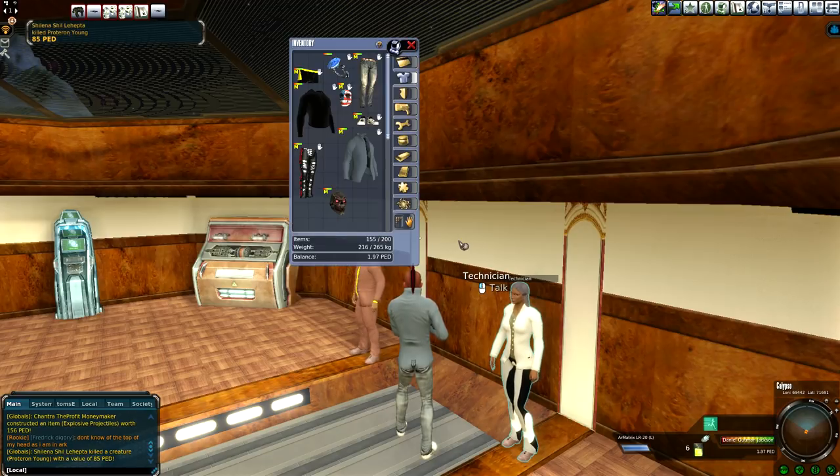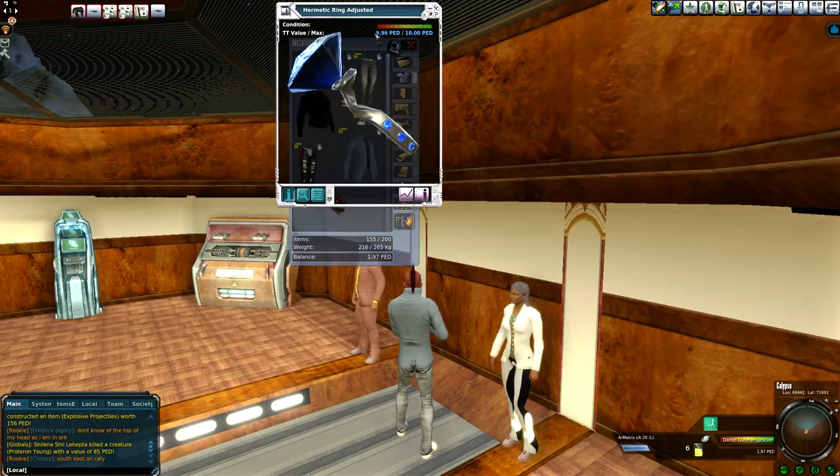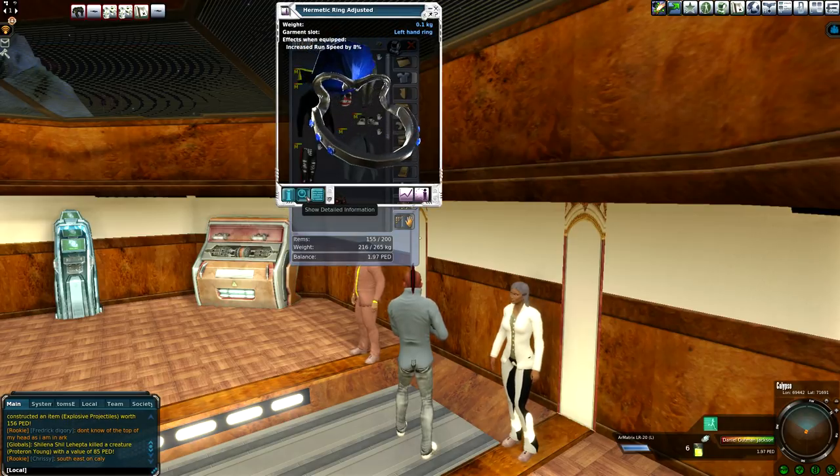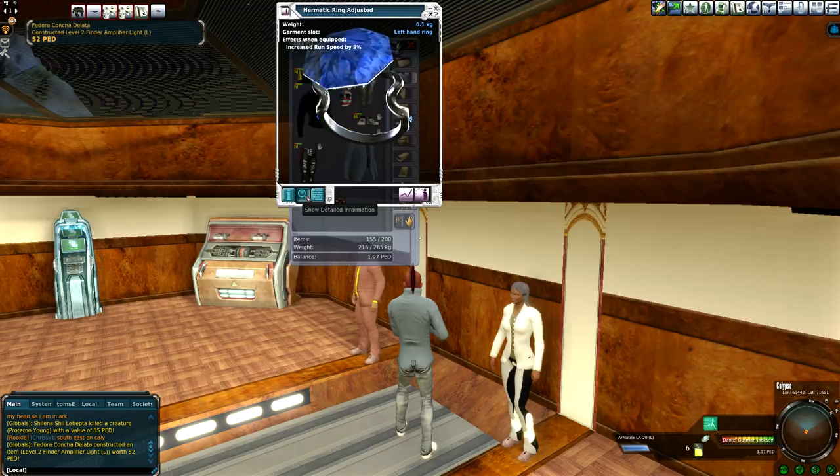So what are rings? Rings are a clothing item that can be equipped on your left and your right hand. You can equip one ring on each hand, so keep that in mind. Here I've got a ring of my own. I use this one for mining — it increases the run speed, which means I can drop probes more frequently because